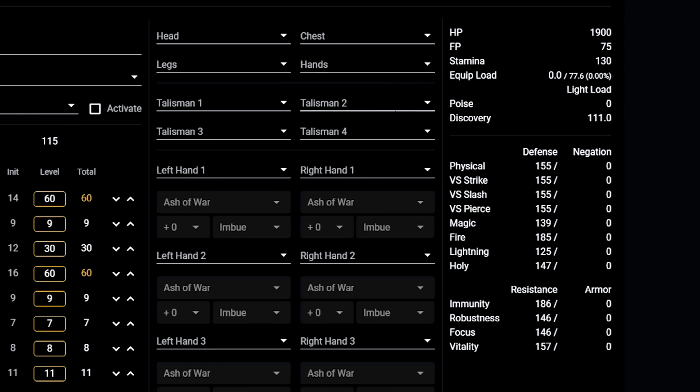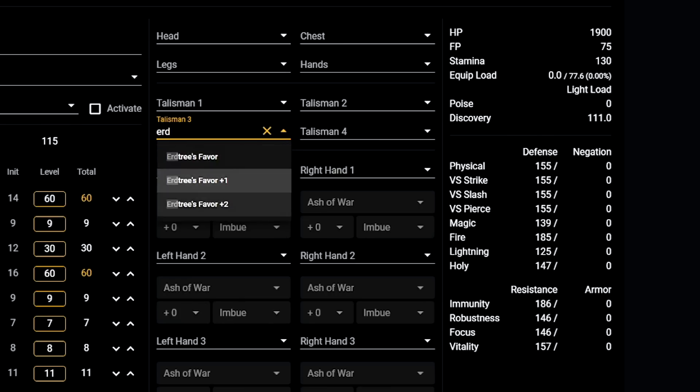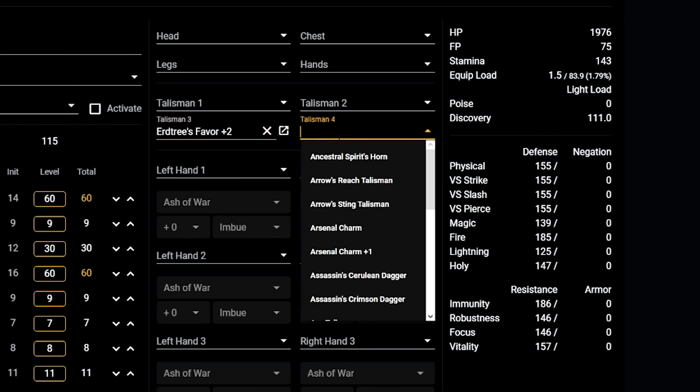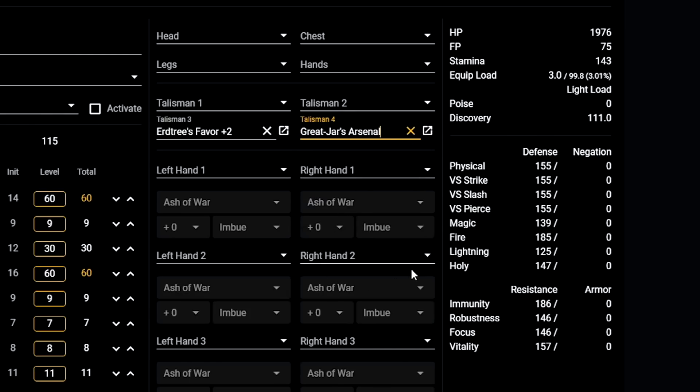Now we want to put in things that actually never change. On talisman slot number 3 and 4, I am going to put the Erdtree's Favor plus 2, because this is a talisman I am never going to swap off — it's just going to stay here. And the other one is going to be Great Jar's Arsenal, as well — it is a strength build so we are going to use heavy weapons.